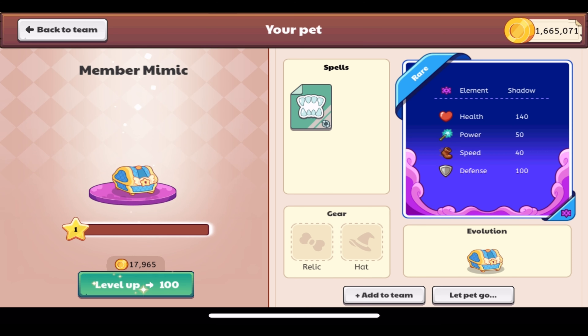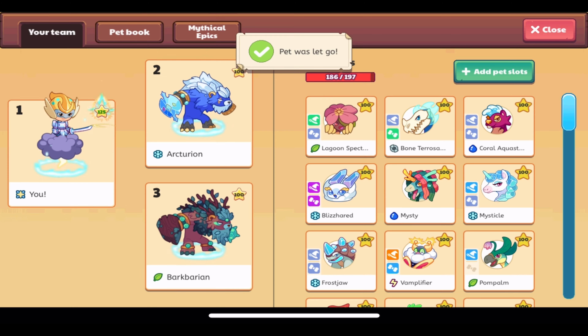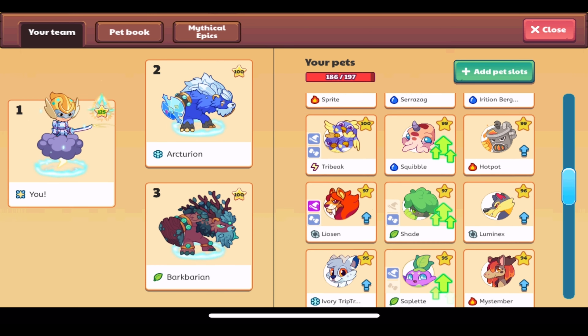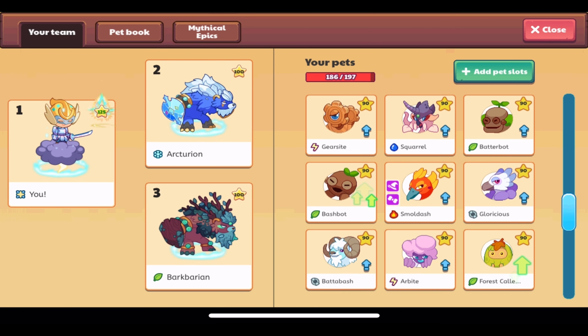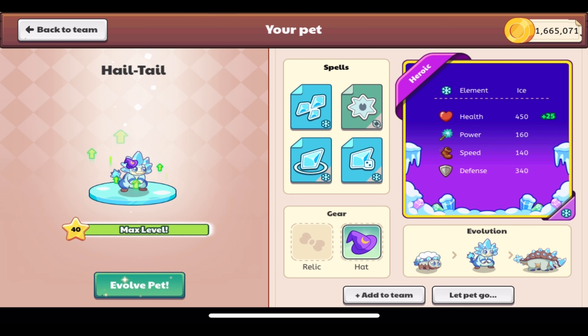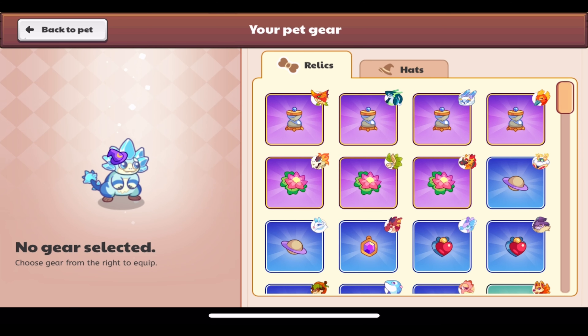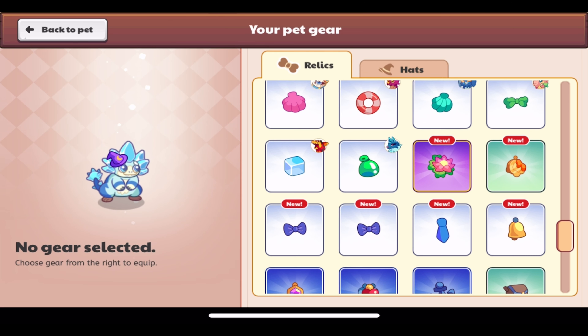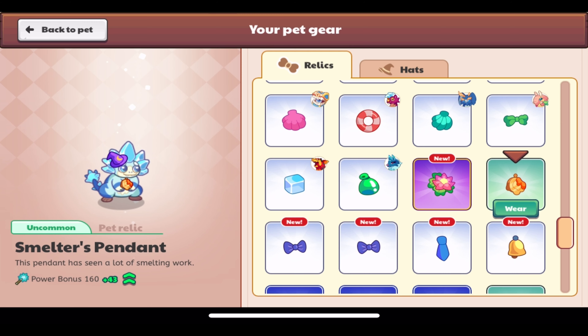I don't need another one — I already have one from the ultimate member box. But know that it's available for everyone to rescue if you have magic coins from the magic coin update and enough pet slots. Yes, here it's ultimate members only, but you can get it for everyone in other ways by rescuing it right now. We also have the Smelter's Pendant pet relic.